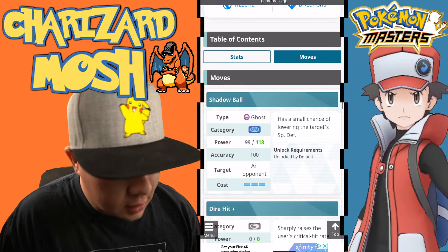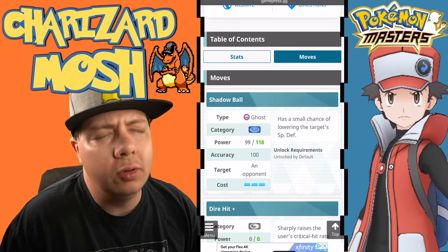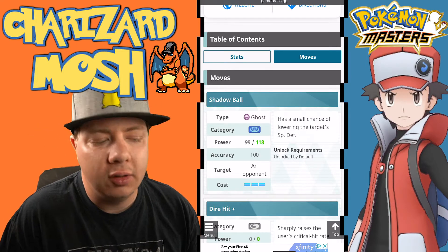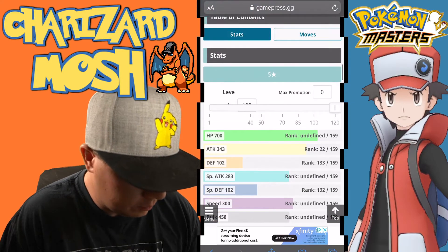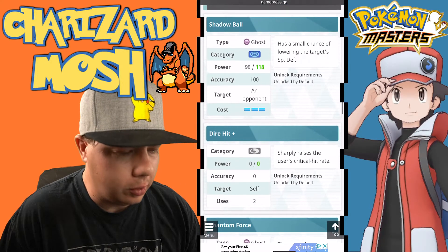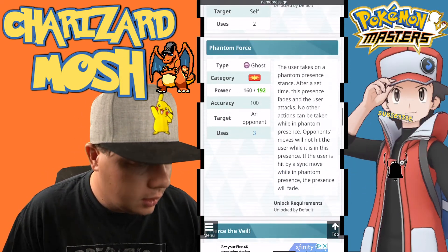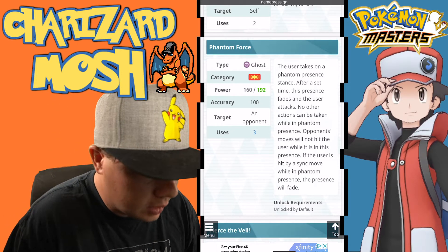He has Shadow Ball, making him another Shadow Ball wielder, although Mewtwo still strikes harder at 440 special attack compared to Drifblim's 343 — so Mewtwo is hitting about 100 points harder. You also get Dire Hit Plus to raise his critical hit rate. Now this is what makes this unit so interesting: Phantom Force.